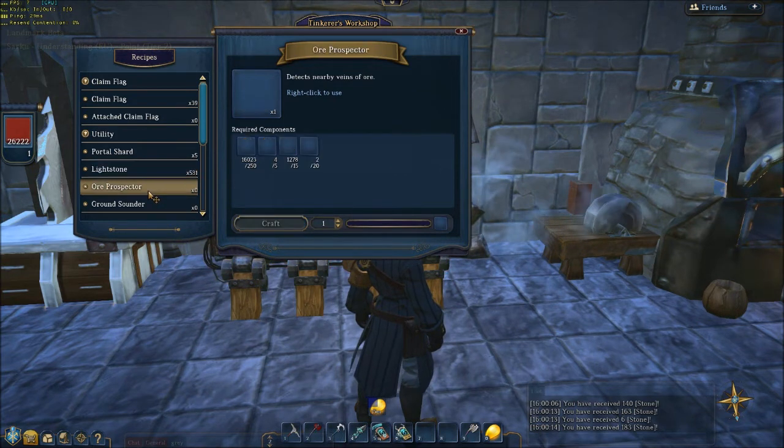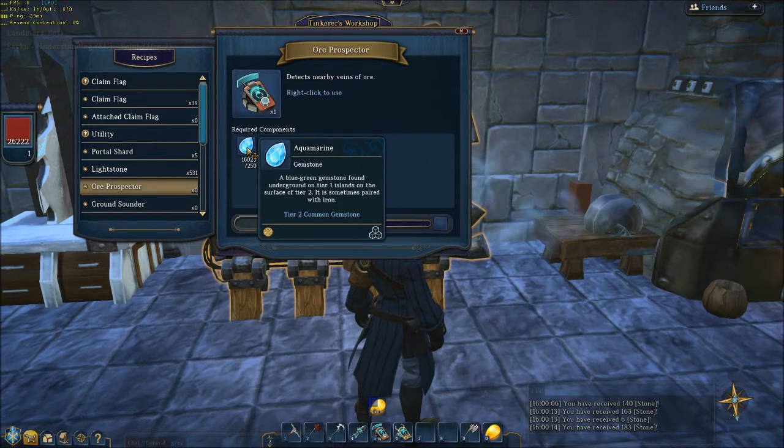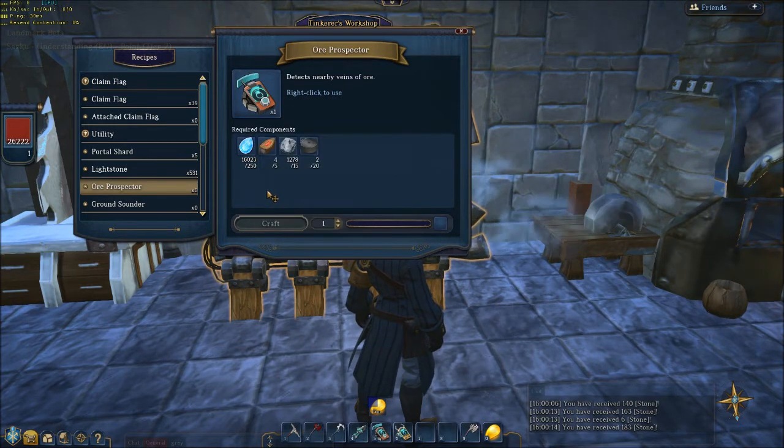One slight change here is that the ore prospector now uses aquamarine. Honestly, I can't remember what it used to use, but now it's aquamarine, so I suspect they've made it slightly easier to make — although given the materials, it's not that hard to make already.